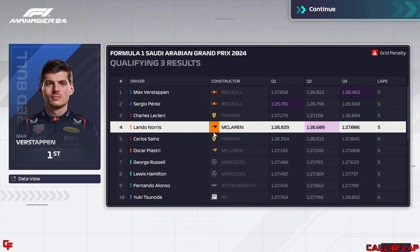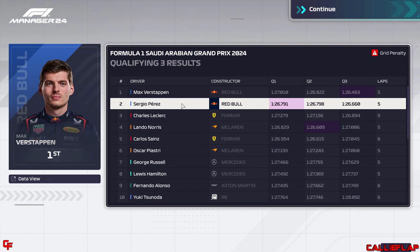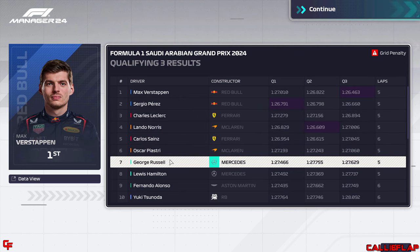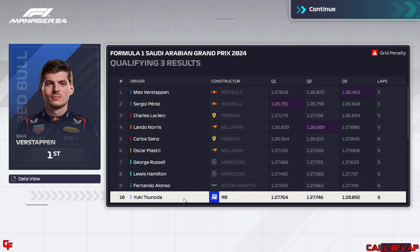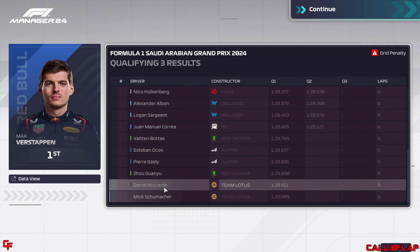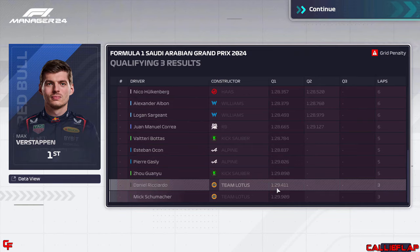Let's have a look at the Q3 results. It's back-to-back poles for Max Verstappen. Sergio Perez leads a 1-2 for Red Bull. Charles Leclerc third for Ferrari. Lando Norris fourth, Carlos Sainz fifth, Oscar Piastri sixth. George Russell seventh and Hamilton eighth for Mercedes. Nando Alonso ninth, Yuki Tsunoda tenth. No real surprises, but once again we qualify 21st and 22nd.